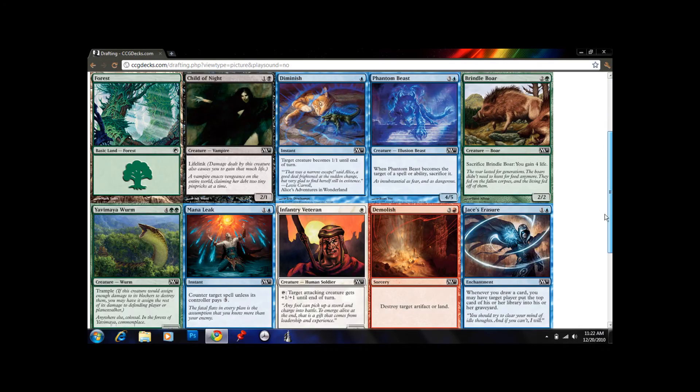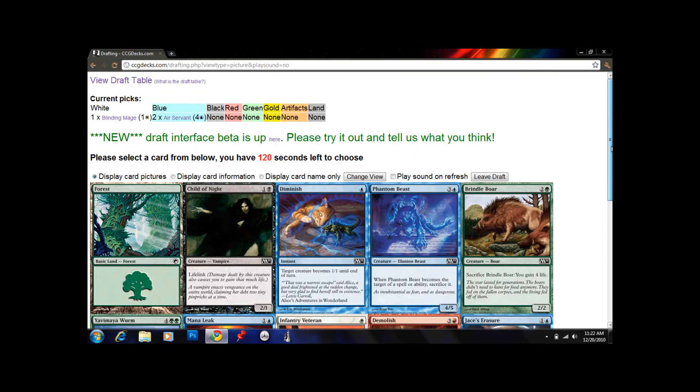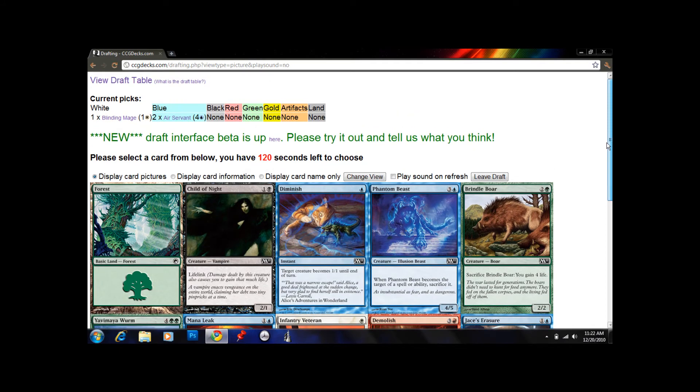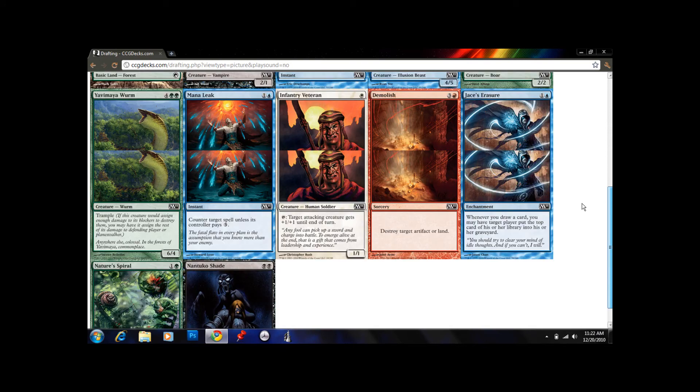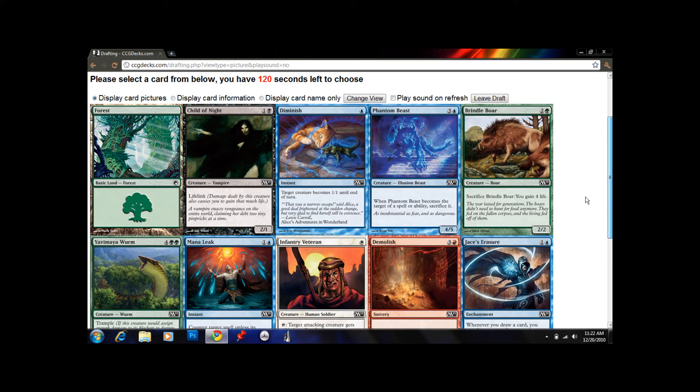Next we see Yavimaya Wurm — definitely green. We would have had a good green deck if I had taken the Stampede. If you take more than two minutes, it randomly picks a card for you, so we were actually really lucky we even got the Air Servant. We could have gotten a land or something, then I would have had to cancel the video.